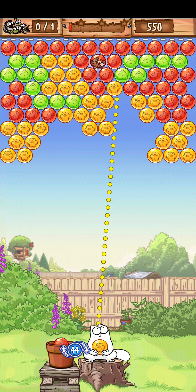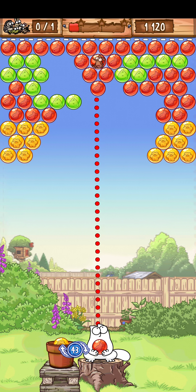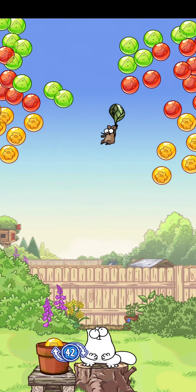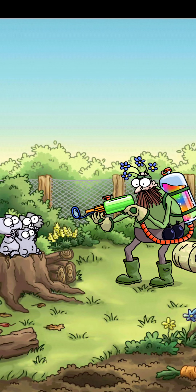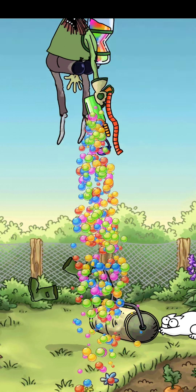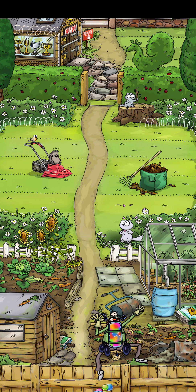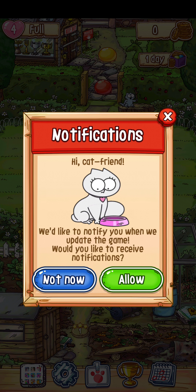That's the angry farmer, I'm guessing. We've got things — looks like treats — trapped in the bubbles. Simon the cat at the bottom is holding a red bubble, so we're going to aim it at the red bubbles. Match three or more bubbles of the same color to pop — I think everybody kind of knows how that works.